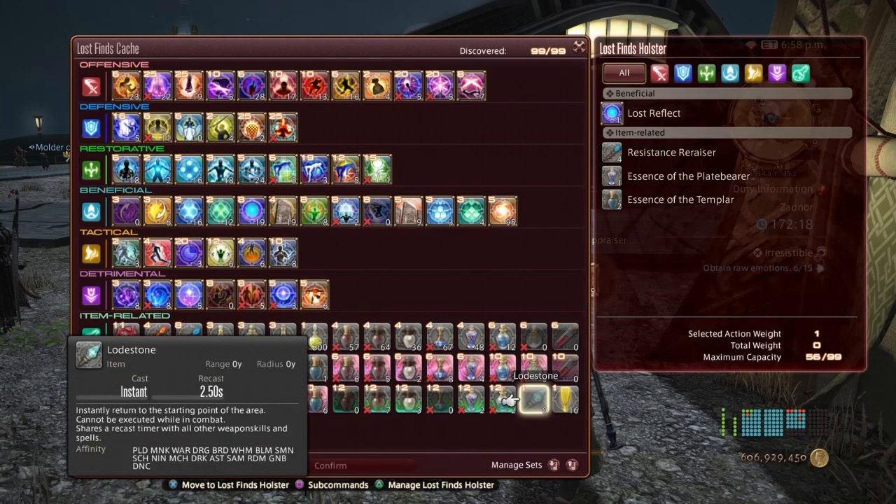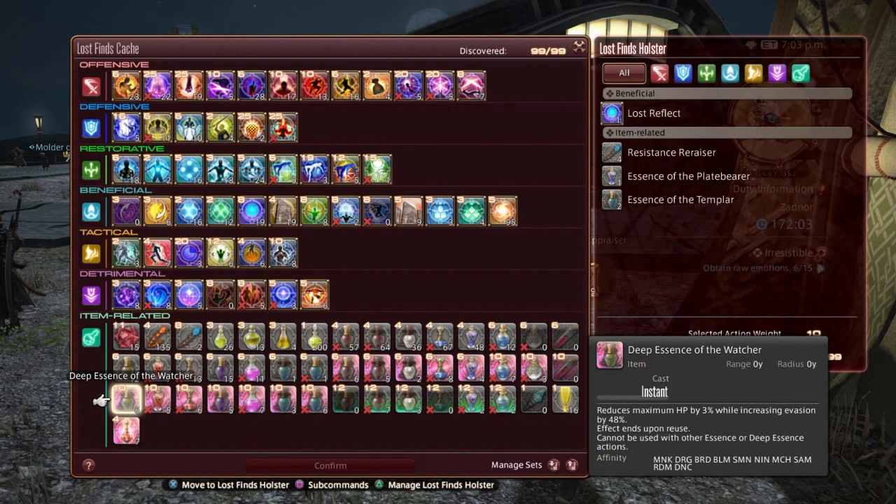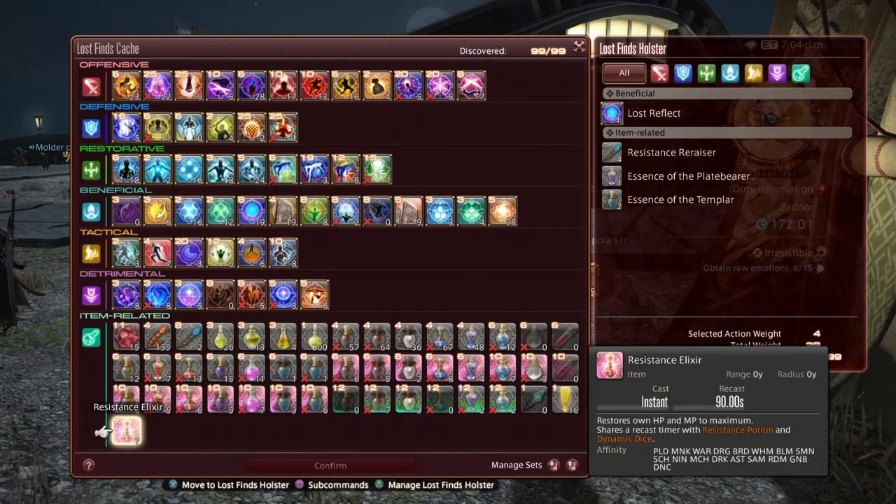Lodestone is basically a free Return. Light Curtain is basically the same thing as Lost Reflect except in item version, lasting 10 seconds, and shares a Recast Timer with all other weapon skills and spells. And the last one is Resistance Elixir, which restores your own HP and MP to maximum, and shares a Recast Timer with Resistance Potion and Dynamis Dice.